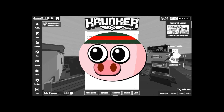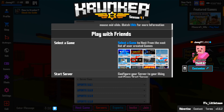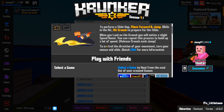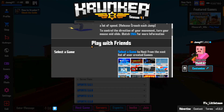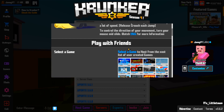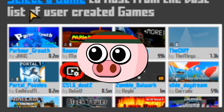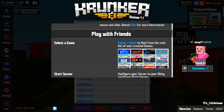Do you have no friends? Call up Crunker — JK. So now we click on the button and it says 'Play with Friends.' This is basically a tutorial on how to get friends. First step: select a game. They picked a great game — a user-created Counter-Strike 1.6 map by Duke V.